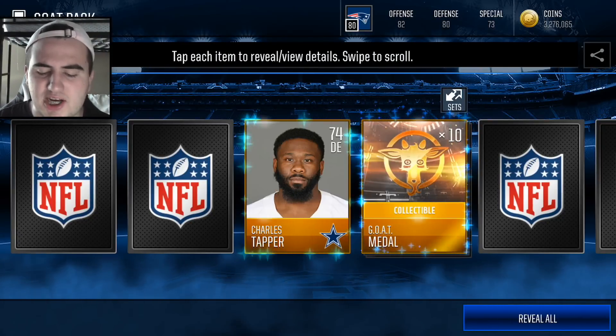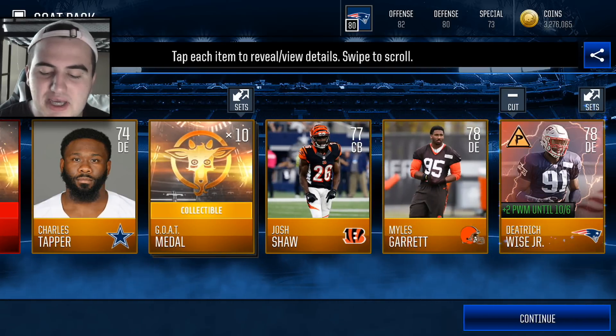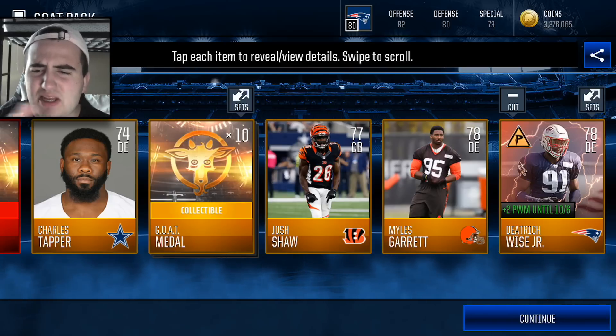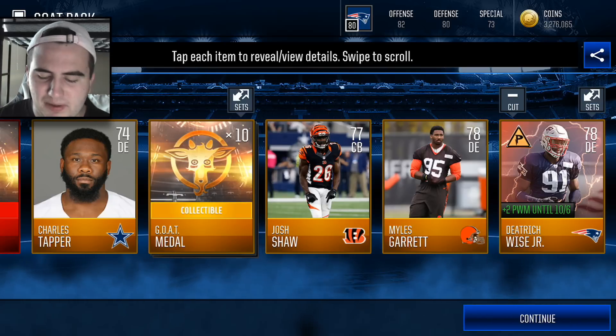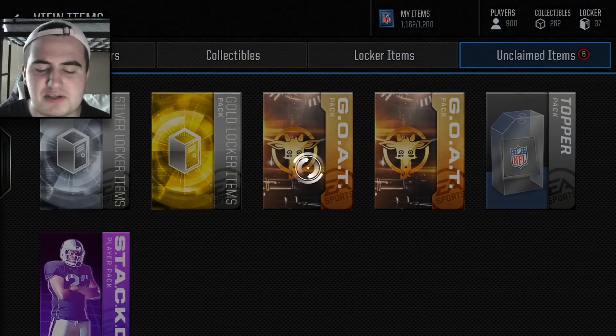I think Jacoby Brissett is actually starting in place of him. Let's go with this next one — we got a Josh Shaw, Miles Garrett, and oh yes, Dietrich! Finally, we get a good player... and it's not even that good. It's a 78 overall defensive end. That is absolute trash.